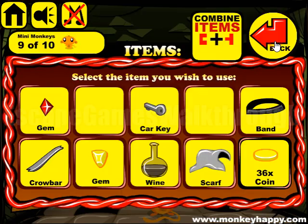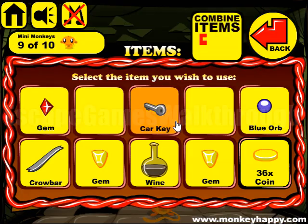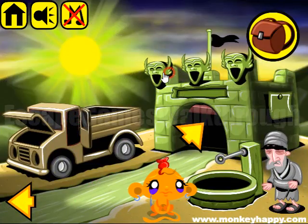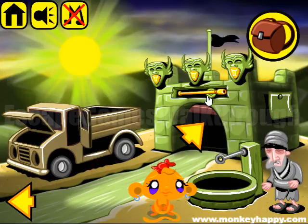This man wants a scarf and the band. We can attach them and give it to him. We've got the block rope and the gem. Also, we have a car key to open the car and get the gem. Now we have three yellow gems — let's put all of them here and get the stuff.